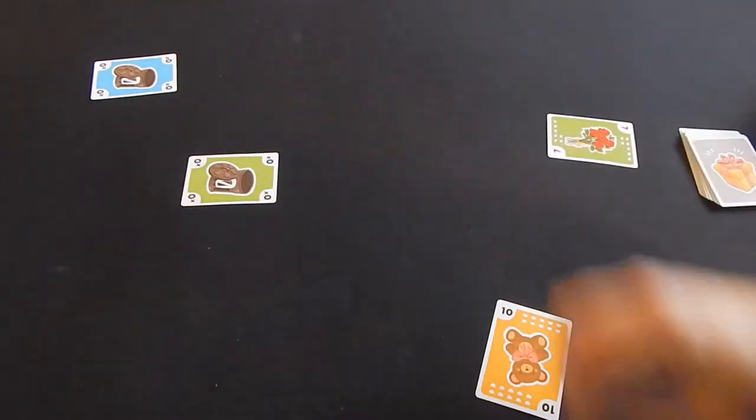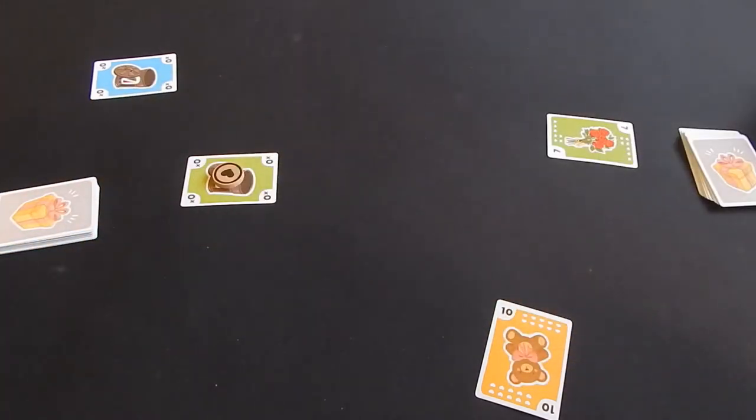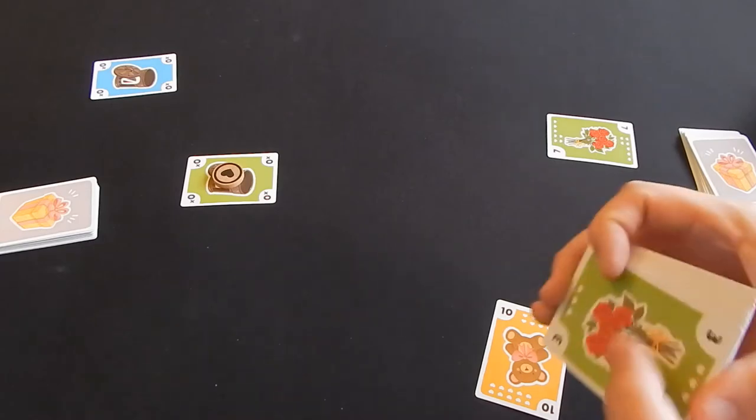The big rule in this section is that the card with the token on it has to be taken last. Therefore, if a player offers up a terrible card, it's in everyone else's best interest to try not to be the last card picked. The game continues until all players run out of cards.